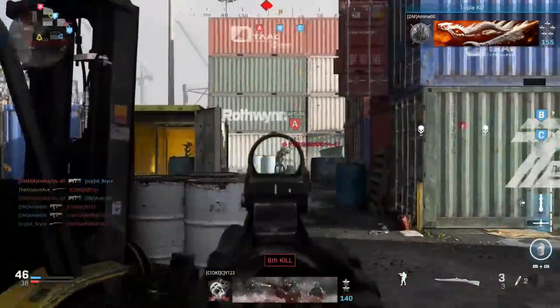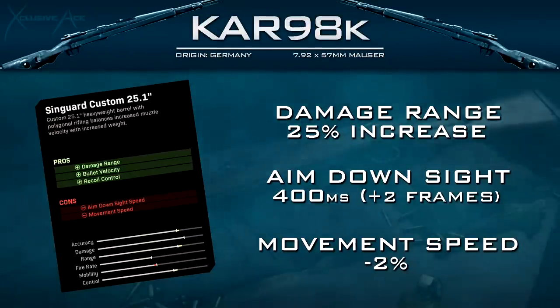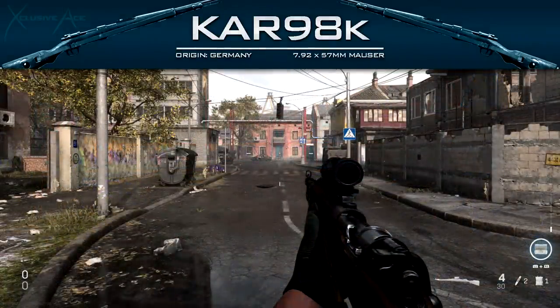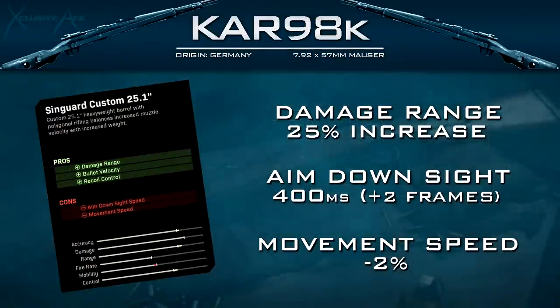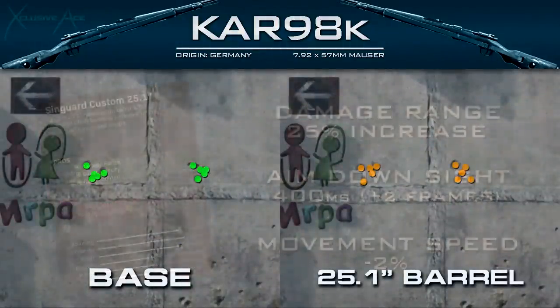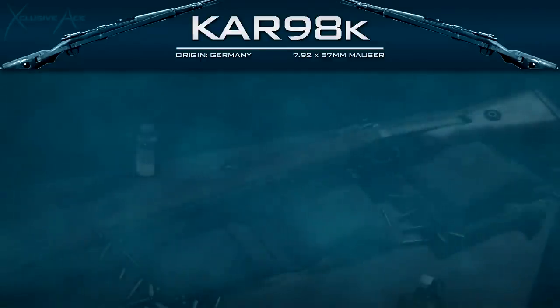The only unique attachments this gun has are its barrels. The first is the 25.1 inch barrel, giving a 25% boost to range — the chart can't even zoom out far enough to show the full extent. It also improves bullet velocity, helping you hit moving targets at longer ranges, reduces bullet drop, and helps with recoil control, though recoil is irrelevant here. The downside is your ADS time is reduced by two frames, bringing it to 400 milliseconds, so stack it with an ADS-improving attachment. Overall movement speed is also reduced by 2%.